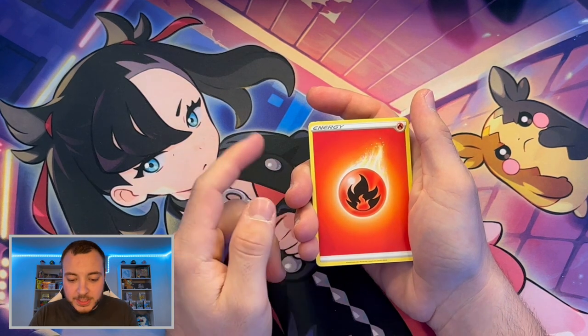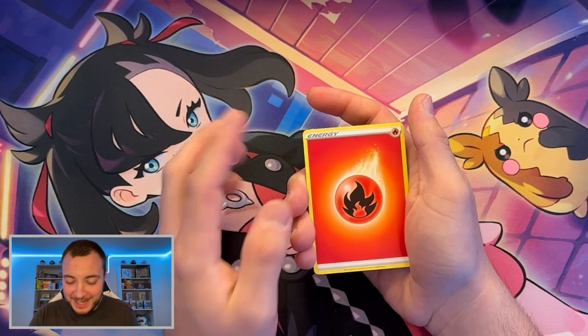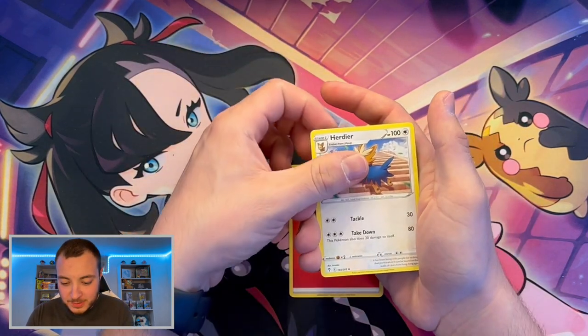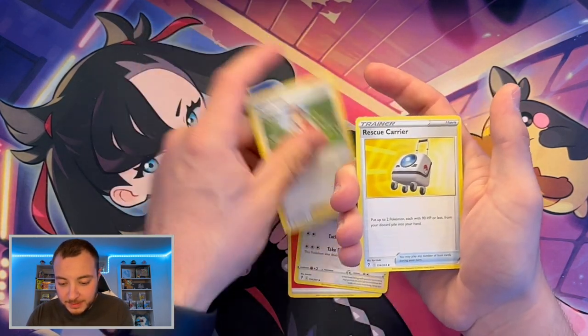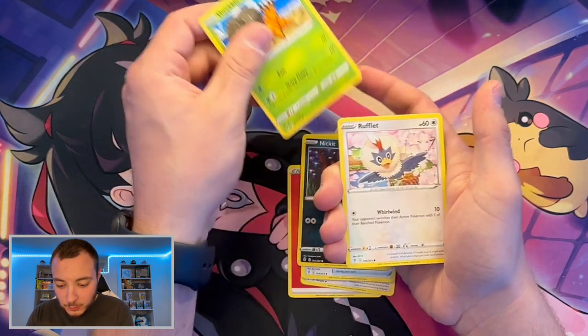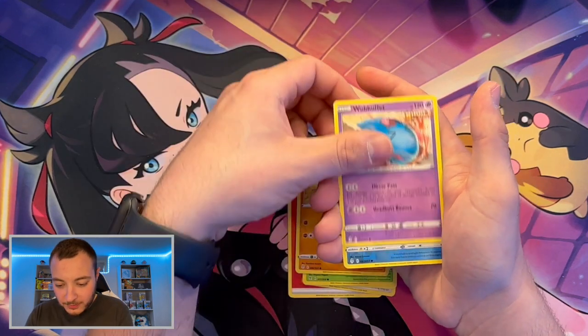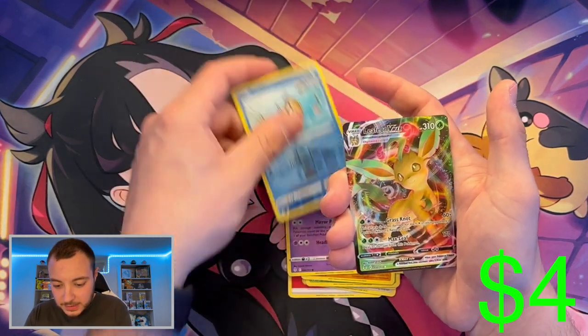Now we're into the big packs — Evolving Skies. Moon Brian is number one, Rayquaza is number two, and then any of the evolutions after that. We've got a Herdier, Aroma Lady, Rescue Carrier, Nickit, Dwebble, Rufflet, Roggenrola, Wobbuffet reverse, V Bass, and then a Leafeon VMAX. Not a bad tin so far, we'll take that.